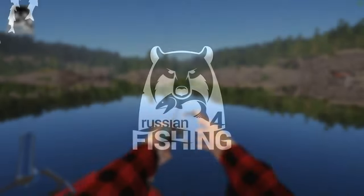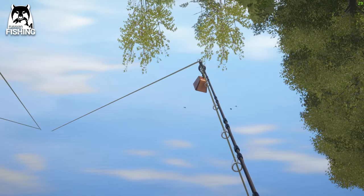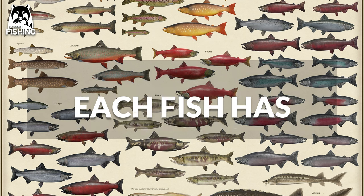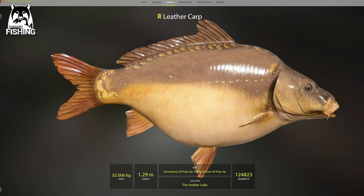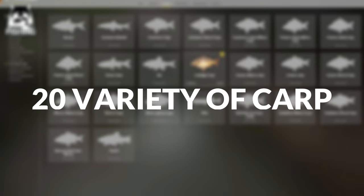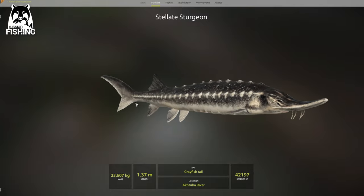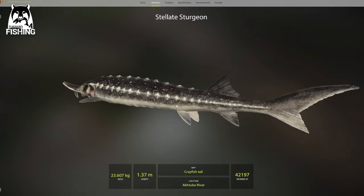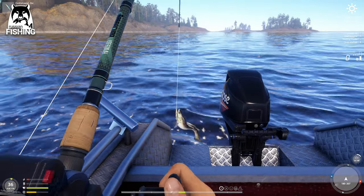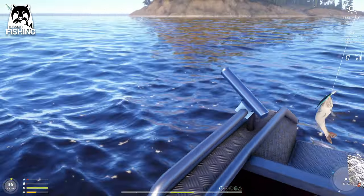In Russian Fishing 4, you have an impressive 154 different fish and aquatic species to target in 16 different fishing areas, all with multiple models to accurately depict the size of the fish rendered with impressive detail. If you enjoy angling impressive carp, check out the 20 different carp varieties in the game. And if a monster is what you're after, try chasing down one of the 11 different sturgeon, or a giant Wels catfish. All in all, while Russian Fishing may not have worldwide opportunities, it clearly has the edge in a European fishing experience.